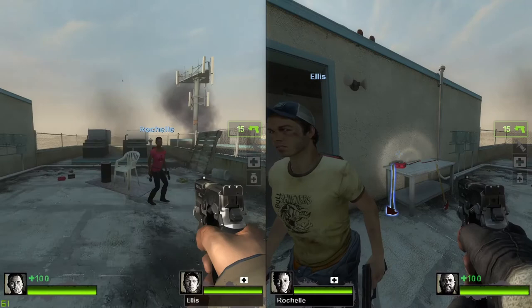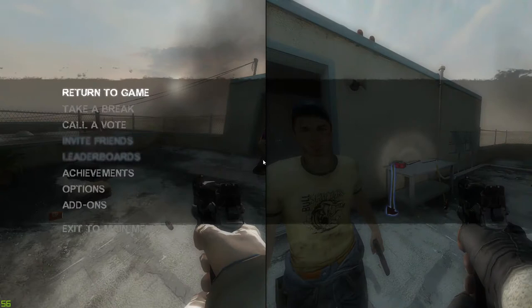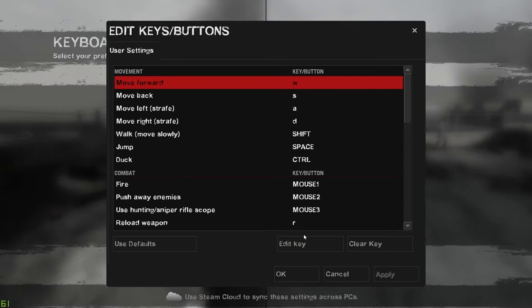One of the basic ways to solve this issue is you have to use the controller configuration settings from big picture mode, because if you try to go to options and you try to go to keyboard/mouse and you try to edit those keybinds, you're basically going to have issues where you won't be able to change it properly.